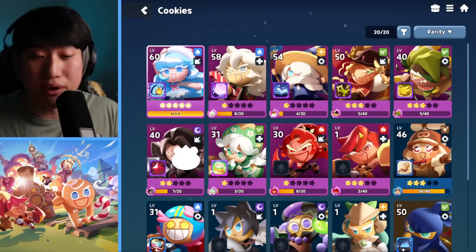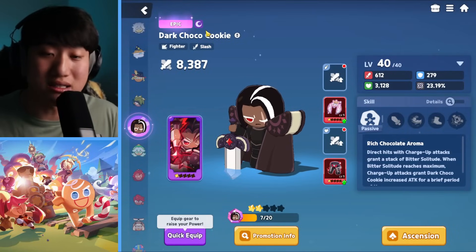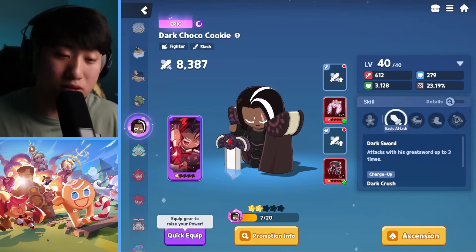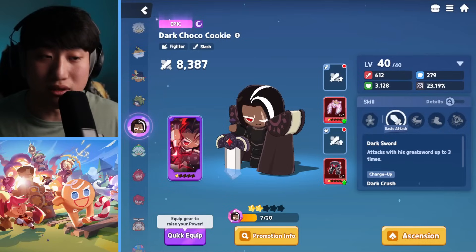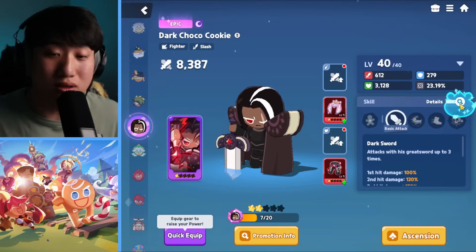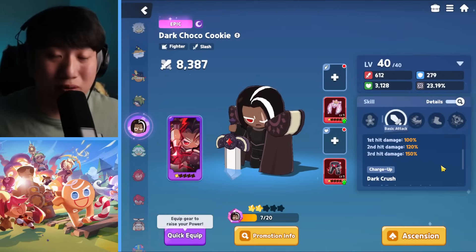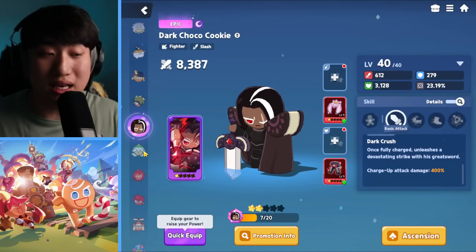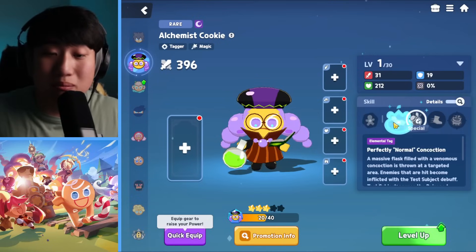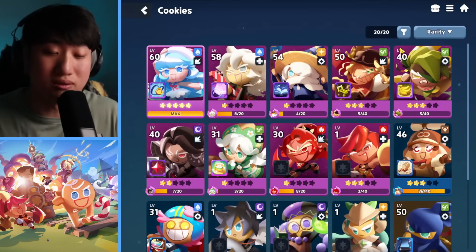Dark Choco is also A tier — a great damage dealer, but the dark element isn't heavily used right now. Dark Choco is also tougher to play since you have to time charge attacks and movements carefully, which can be tricky. The dark element tagger, Alchemist, is decent, but dark as a whole isn't competitive with water or wind in the current raid.